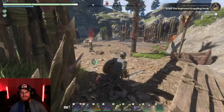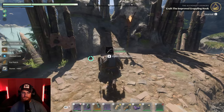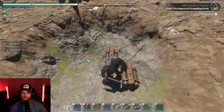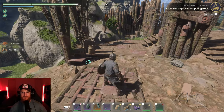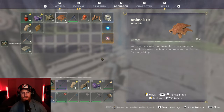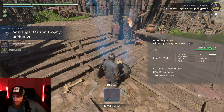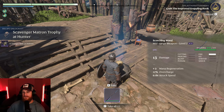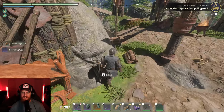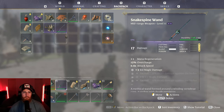All right, so that one had a health boss bar — so does that mean it was a boss? Wood logs — what's the difference between wood logs and just wood? Oh, if it's a boss it should have some cool loot. That's the helmet that I need. Level 7. I thought this was a way higher level zone, but I think it's lower than I expected.